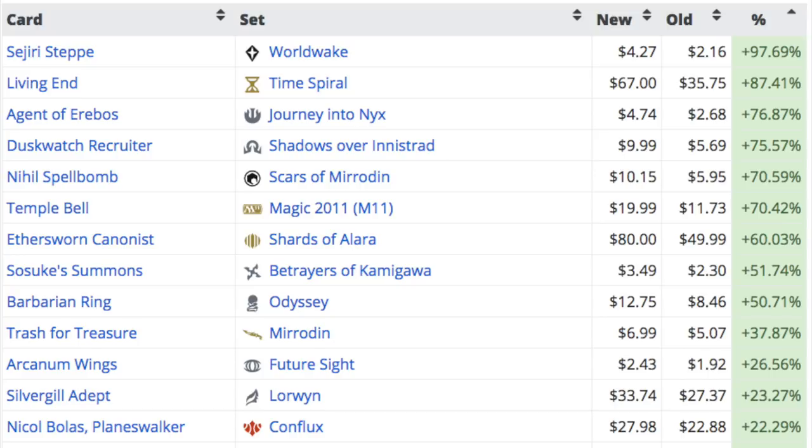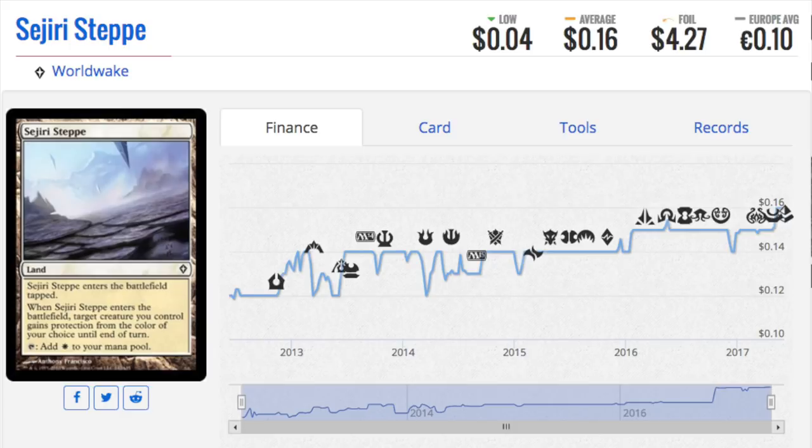Living End has a smaller multiplier, so it's interesting to see what the multiplier of certain cards are. If you go down to something like Barbarian Ring, that's a 40-cent card but the foil is $12. It's kind of random, but if you're able to get foil older cards cheaply, it's probably worth the time to look up the prices.